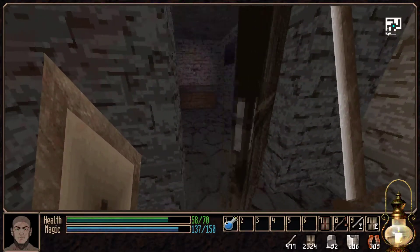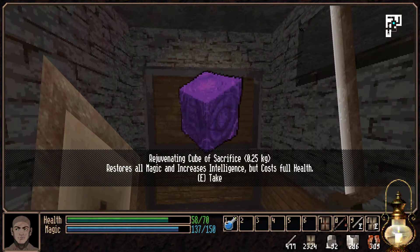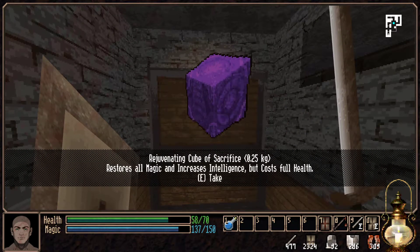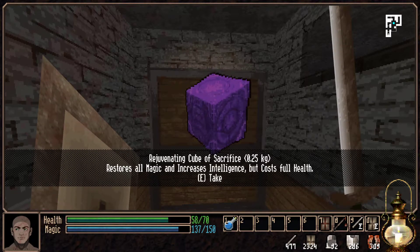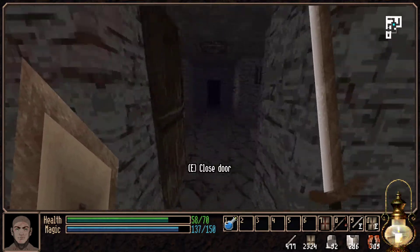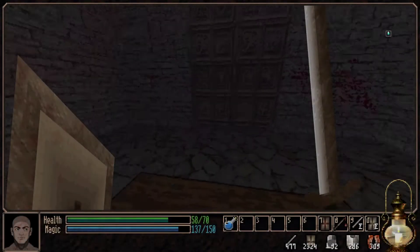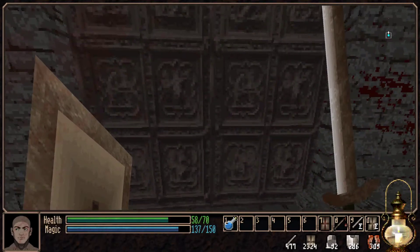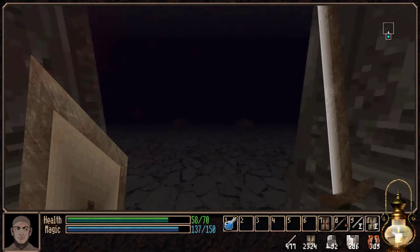I think this game is quite cheap as well, especially at the moment with it just being released, so it seems to have a lot of good value. There are a lot of game modes and things locked for the demo. One item restores all magic and increases intelligence but costs full health - no thank you! Are we at the boss already? We're making our way through these floors very quickly.